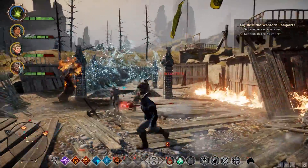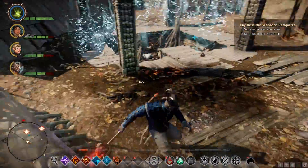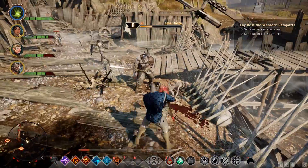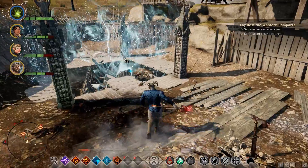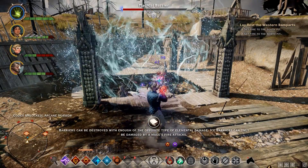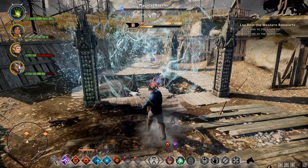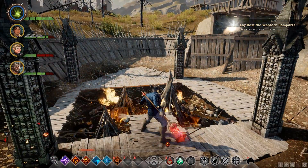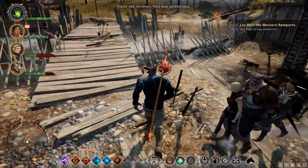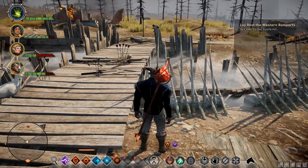The Arcane Horror is down. Dash through — I think it teleports if you get too close. Oh, it actually died. Let's get rid of this barrier. Barriers can be destroyed by the opposite type of elemental damage — or apparently they can be destroyed by any type of damage. I don't know why it says opposite type; I think maybe they thought these were going to be more complex than they were, but actually you just attack them with any magic ability and it does the job. There may be more of these pits — we'll have to find them.